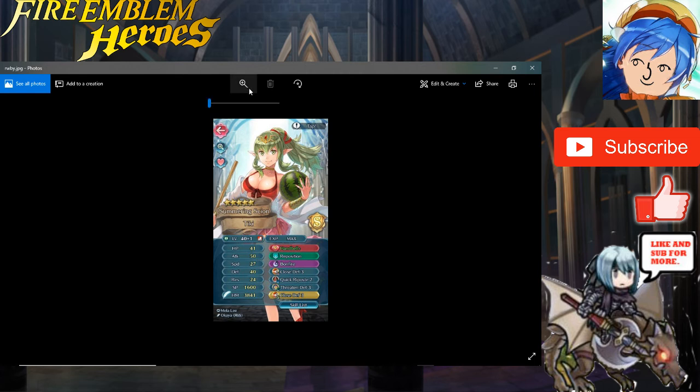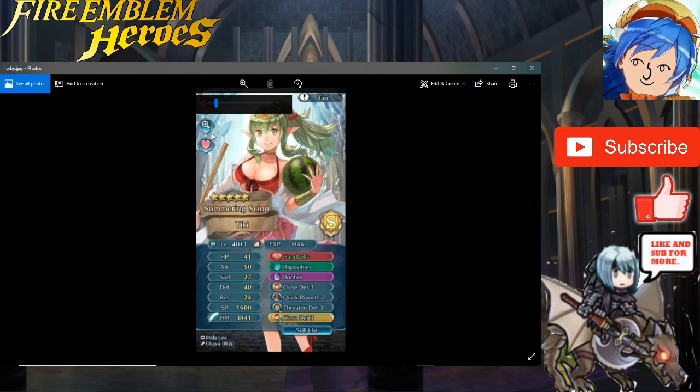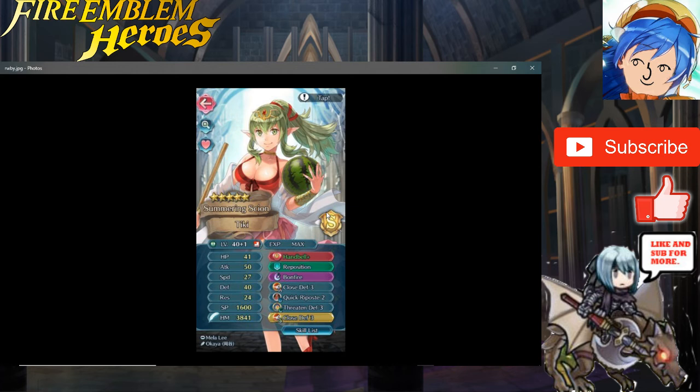Next we have Ruby — a curator on Amino who is really nice. She sent me her Summer Tiki — great, I'm jealous since I only got one myself. She has 41 HP, 50 attack, 27 speed, 40 defense, and 24 res. I think she has plus speed or plus defense on her IVs. Ruby gave her Hatchet instead of the watermelon weapon, Reposition, Bonfire, Close Defense 3, Quick Riposte 2, Threaten Defense 3, and Close Defense 3 as a seal.